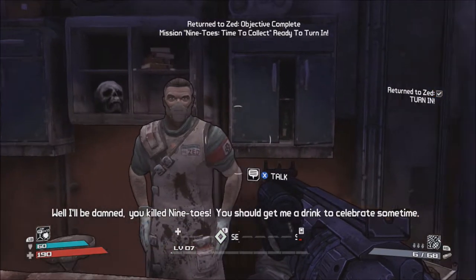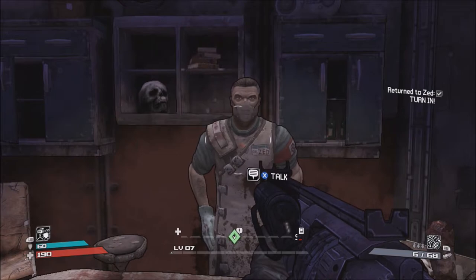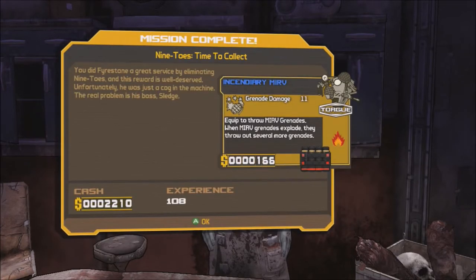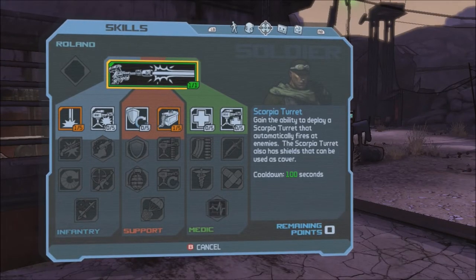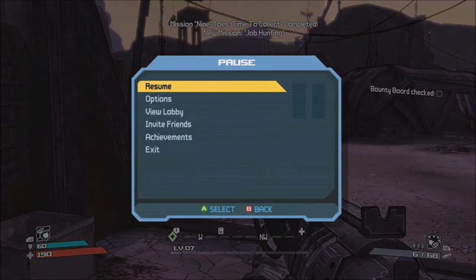Well, I'll be damned — you killed Nine Toes! You should get me a drink to celebrate sometime. Might want to check out the bounty board and see if anyone else has a job for you. I keep the medical equipment working, more or less. I get a good upgrade! Sounds good. New mission: job hunting. I'm going to replace the current mod I got with the MIRV, because I prefer the MIRV. Anyway, we're going to end the episode here. Thank you all so much for watching — click the subscribe button if you like these videos. Click the like button if you liked this particular video, even though it ran a little bit long. Share and comment so we can bring more people into this community — we can talk about the games we're playing together. I will see y'all in the next episode. This has been the one and only Stray Cat playing games for you.